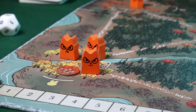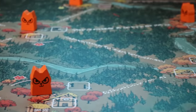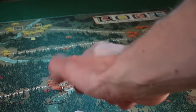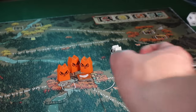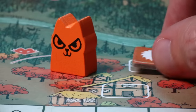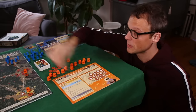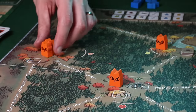At the start of Root, the board is filled with the unflagging felines of the Marquis de Cat — a pleasingly feeble pun on 'my kitty cat' — who conquered this forest while the birds weren't paying attention. If you're playing these guys, your lot is the most like a normal strategic video game. At the start of your turn, all of your sawmills spew out lumber. You can then transport that lumber to build new buildings, recruit new cats, move them, and battle.